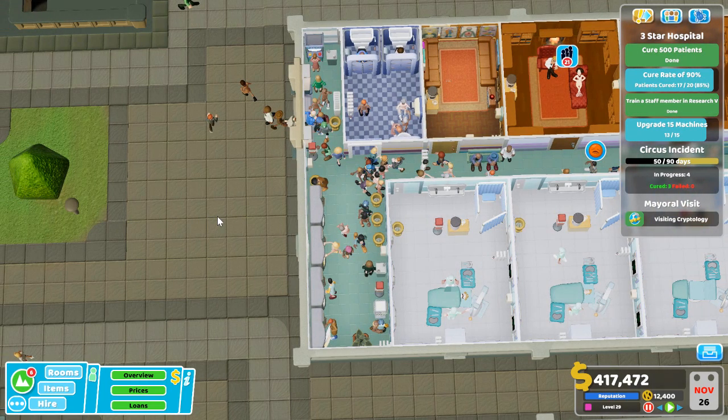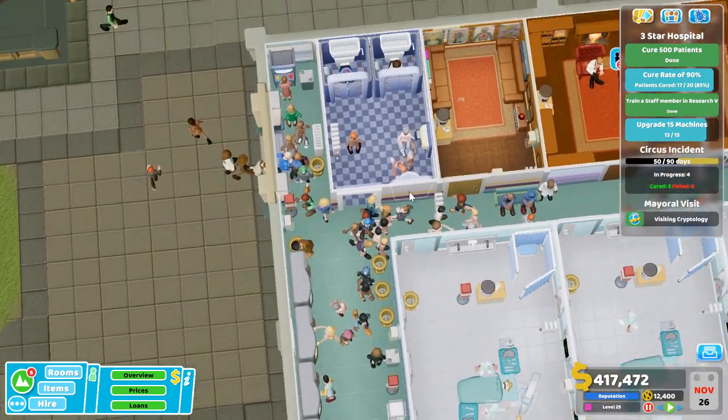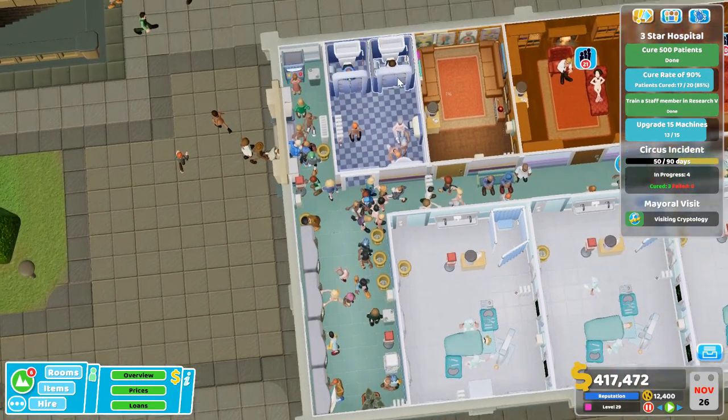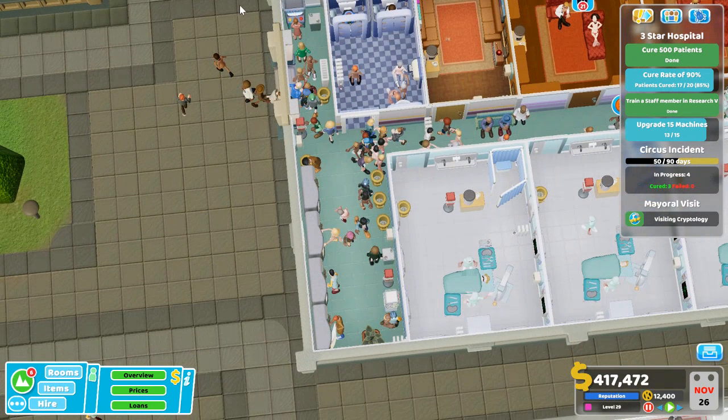This is the video game Two Point Hospital. I am going to optimize a building. You can see over here that I have this area where there's a door where people come in, there's a space over here with vending machines, and there is a restroom. And I am going to optimize it.